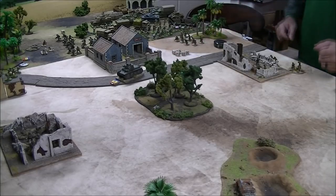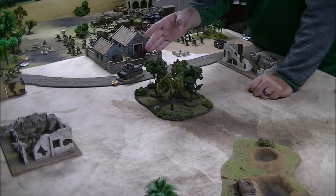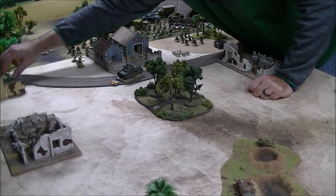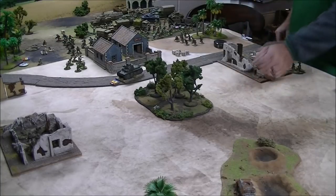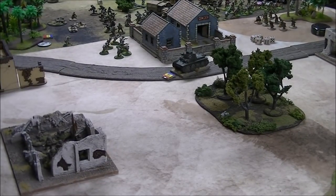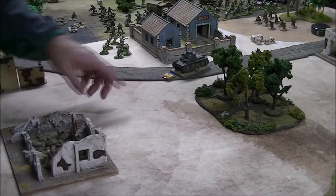Playing through to turn two: the Gurkhas, if they pass their check, can kind of ignore the tank because it's not going to want to give its rear or side armor to the anti-tank rifle. On turn two, the anti-tank rifle player has a decision: pull first order die and fire to possibly put a second pin on the tank, or wait in ambush to lock it from moving and trigger the ambush if it does move.